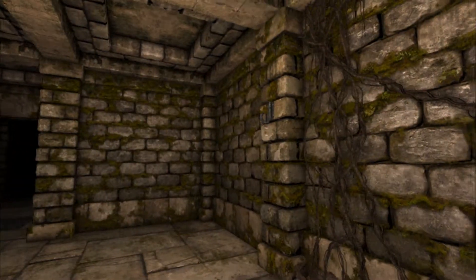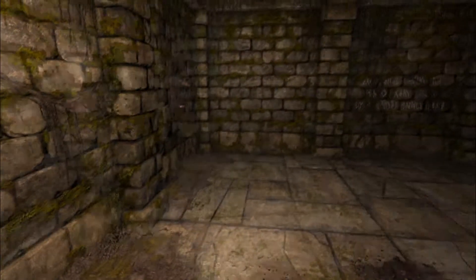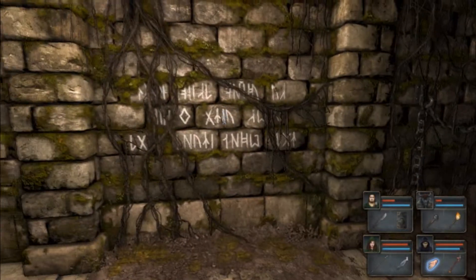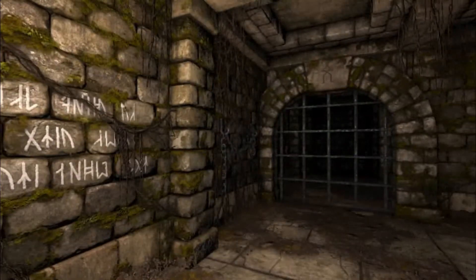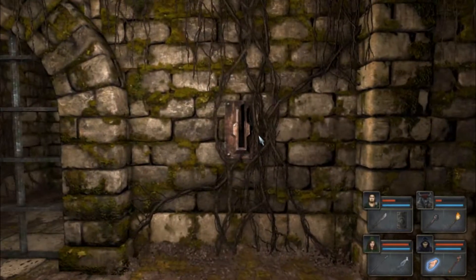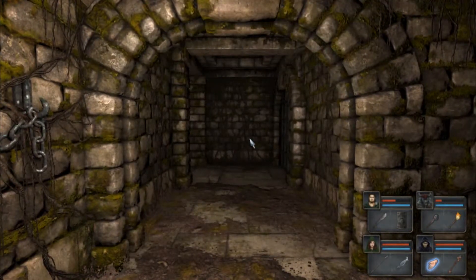Over here, nothing. Little tiny rocks I can push. Here's a message - let's see. Shelter left, cells right. Cells. Shelter. Let's take a look.